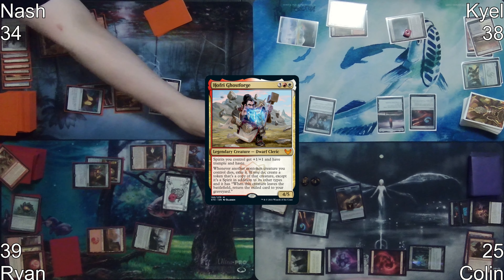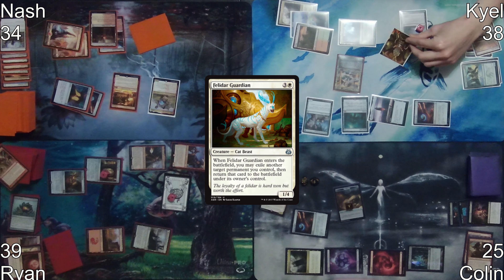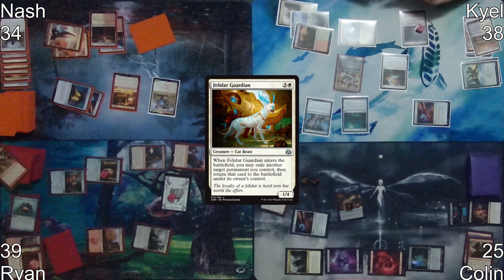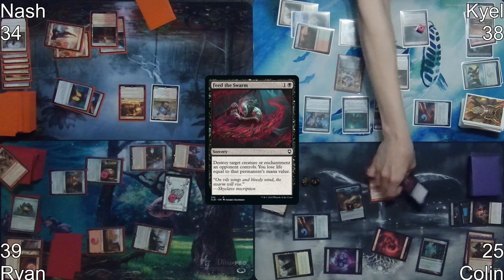On Nash's turn, he plays a Mountain and casts Hofri. Kyle starts his turn by playing Command Tower, followed by a Mana Vault and his commander, getting Felidar Guardian into play. He uses Felidar Guardian's ETB trigger to flicker his Grim Monolith, untapping it.